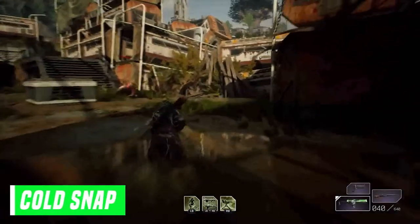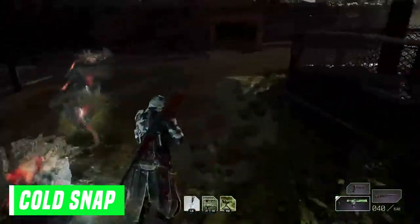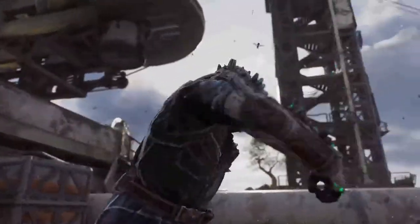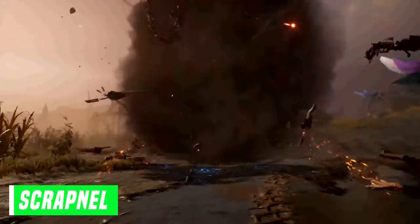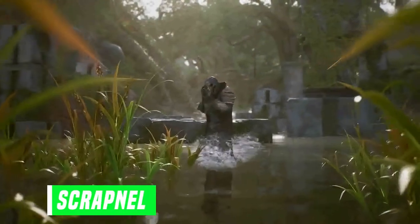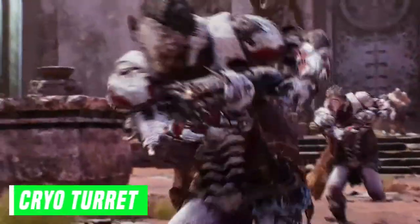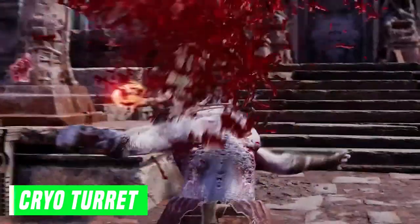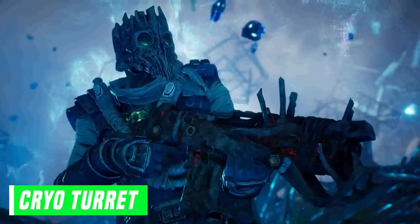Next we have the Blighted Turret, which as the name says, you summon a turret. This weapon gives enemies the toxic status effect, which is pretty much poison. Next we have the Cold Snap — this is an AoE effect which freezes enemies in place. Then there's Scrapnel: you're able to throw a proximity device and the explosion deals damage and interrupts the skills of enemies caught within the blast radius. Followed by the Cryo Turret — you place an automated turret that deals damage and inflicts freeze onto enemies, and the turret's health depletes slowly over time or when it takes damage.